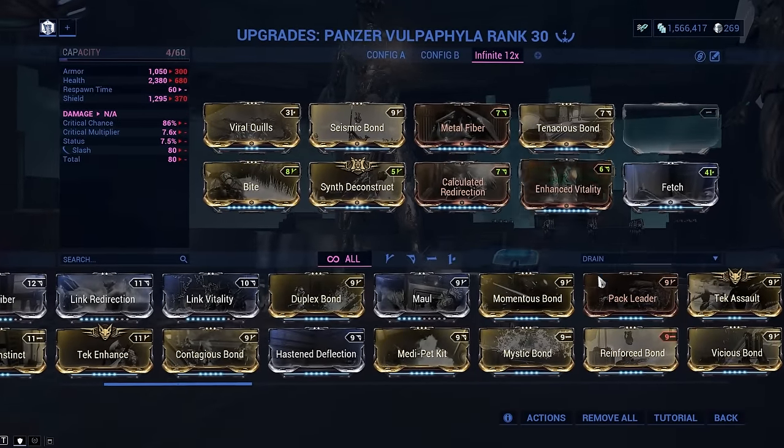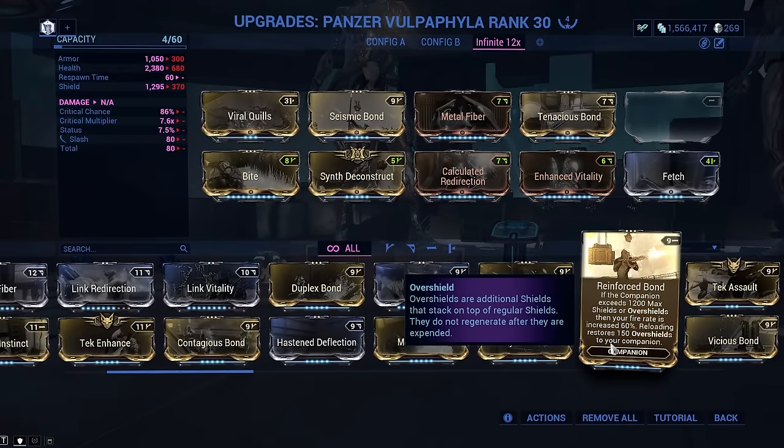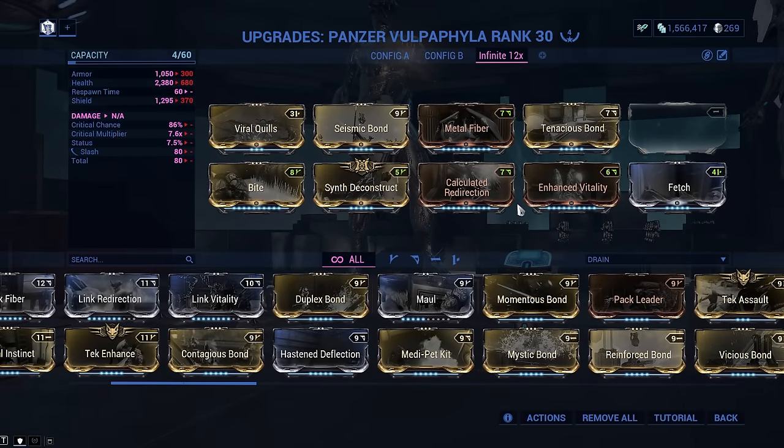Panzer also has enough base shields to make use of reinforced with calculated redirection, giving another 60% fire rate, and the tenacious bond slash bite mod combo gives another 1.2x critical damage for our regulators.